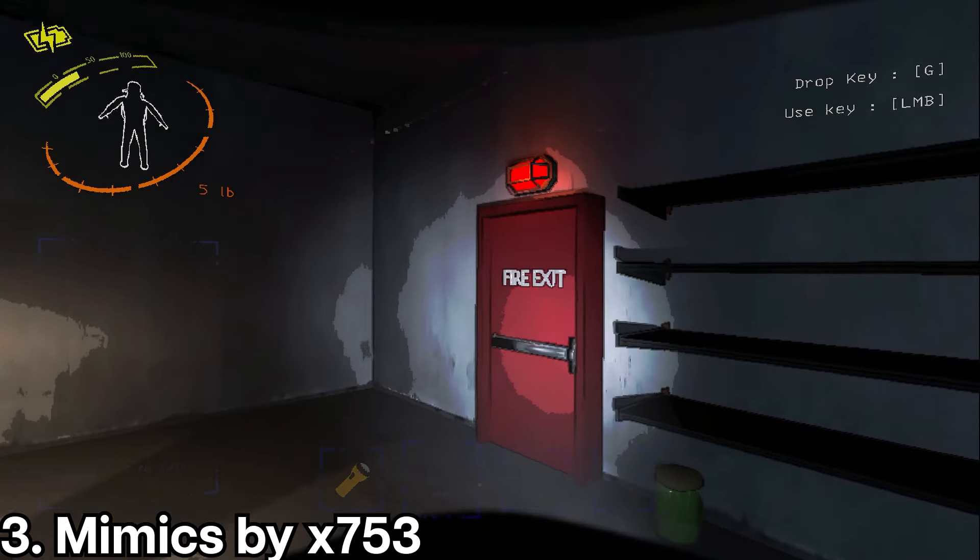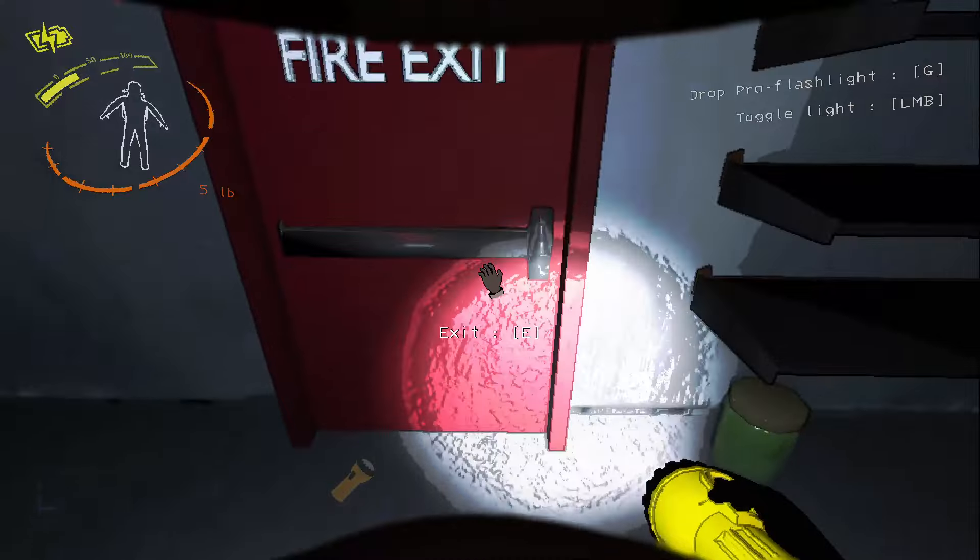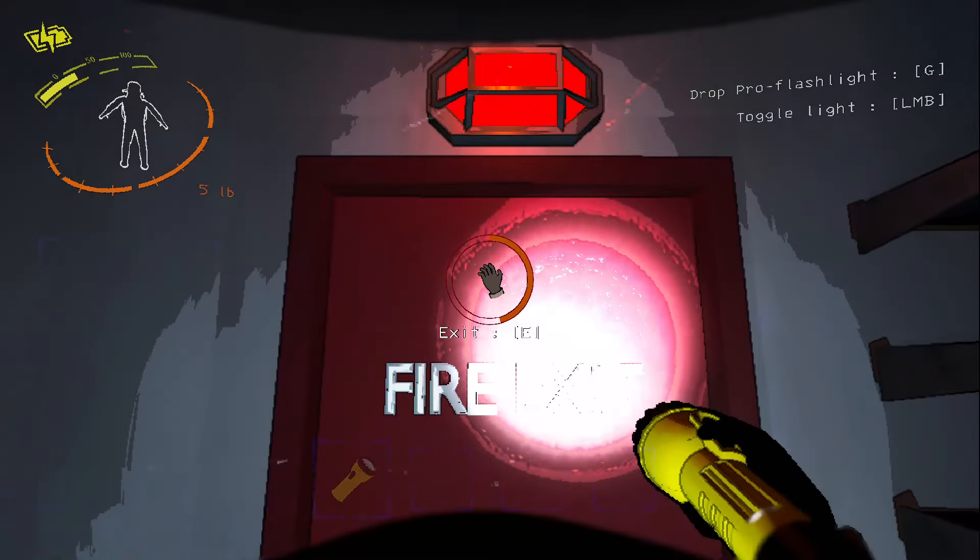Next up we have Mimics by X753. This mod adds a new dangerous monster to the game, so think twice about leaving through any fire exits. To discern Mimics from the real deal, you are able to strategize and use different items to discover whether or not they are real.